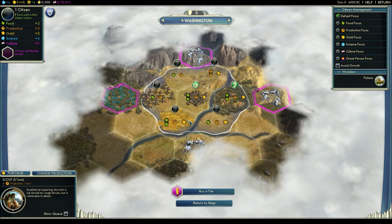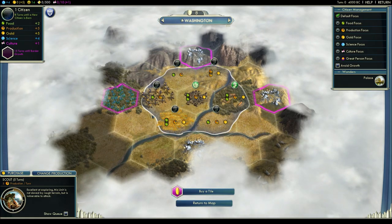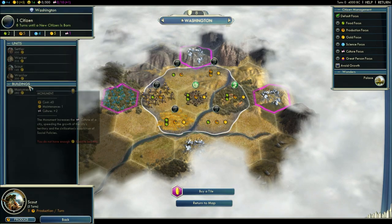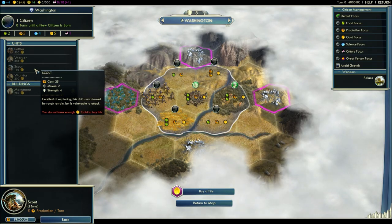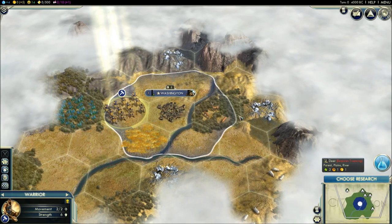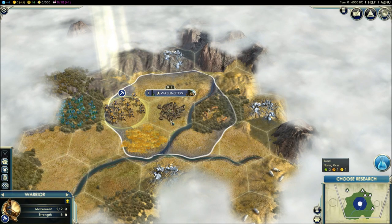Gold is the last resource that can be produced by tiles. Instead of using hammers over multiple turns, you can use gold to purchase a unit instantly. The advantage is you get it immediately, but gold costs are usually very high, so it's rare to buy a lot of things unless you make a lot of gold later in the game. Gold can also be used for trading with other civilizations, completing quests, and upgrades — there's a lot of different things you can use gold for.